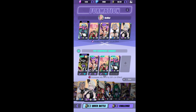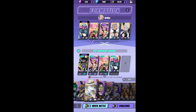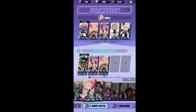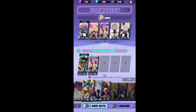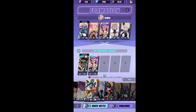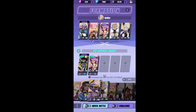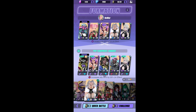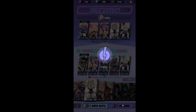When it comes to Toland in a speed team, there are a lot of different options. You don't even necessarily need Winpin in a speed battle. I'm using Unus right now because I'm too lazy to re-rune. Let's enter the battle and see what happens.